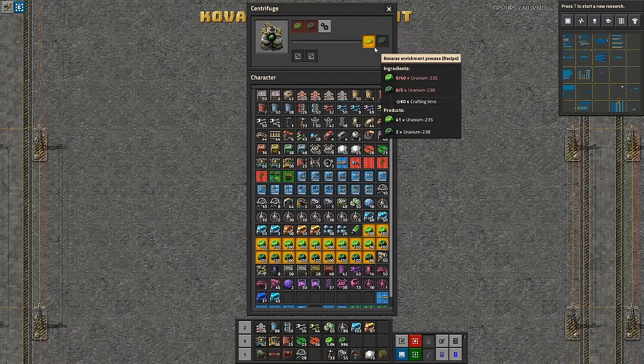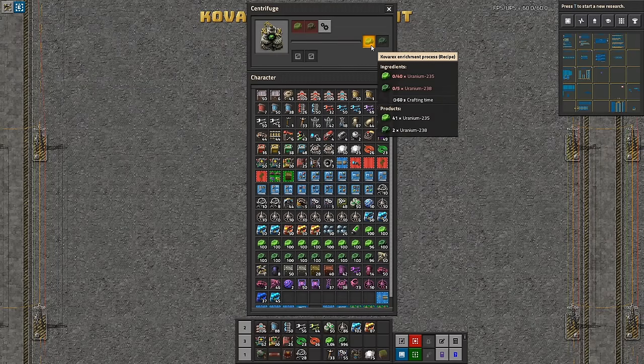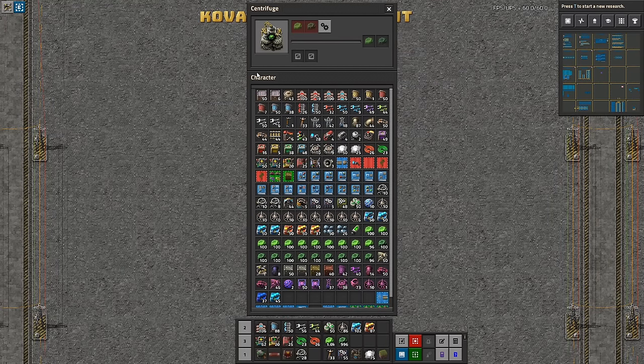I'm going to demonstrate two builds because one of the issues here is that since this recipe has 40 inputs, this is going to be really rare. So you've probably been stockpiling — or you should have been stockpiling — while starting your uranium mining. You want to put 40 aside so you can start this process up. The issue is that the normal way assemblers and centrifuges work is that they fill up to twice what is needed, so this one can actually hold 120-something items, which is not super beneficial.